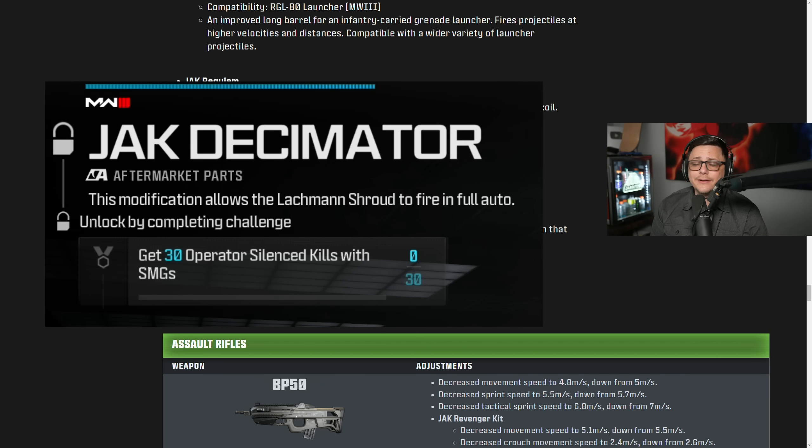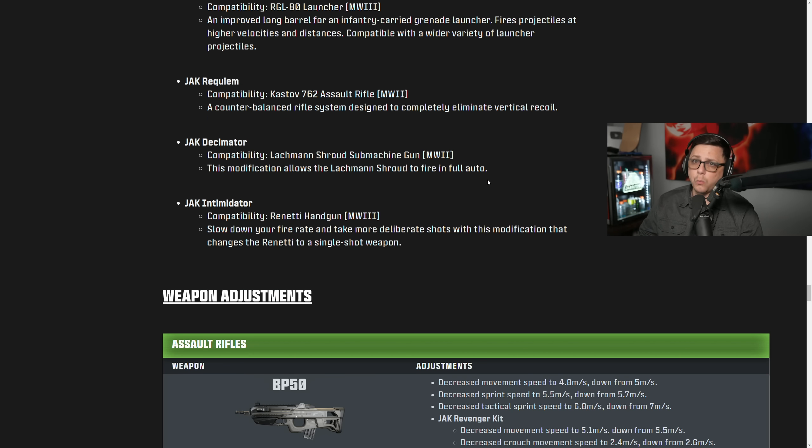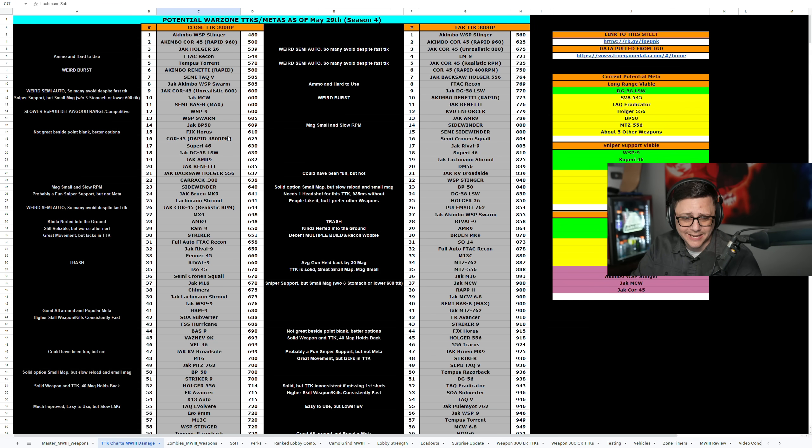You can unlock both of these through challenges. To unlock the Decimator, all you got to do is get 30 operator kills with a suppressed SMG — it doesn't have to actually be the Lockman Shroud to unlock the Lockman Shroud aftermarket part. And then for the Renetti, pretty much the same thing: you can get 15 headshot kills with pistols, and you can play that in multiplayer or Warzone.